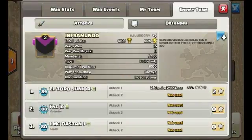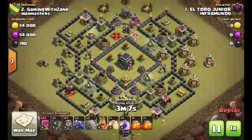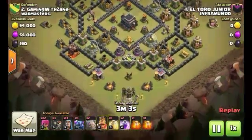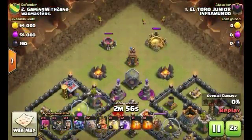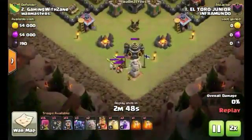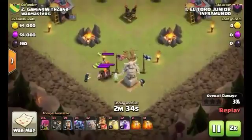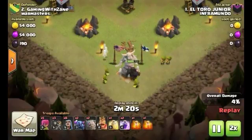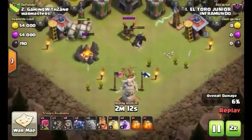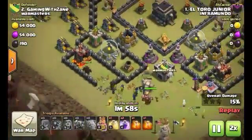Moving on to the enemy team - their number one is going to get attacking me. It was a 58% two-star. This is my war base - I've had this for about three wars now. He's going to the bottom. The Hog Riders and Valkyries are going in and out. See that Pekka on that Pekka statue? You've got some Pekkas, you've got some golems - things that are coming in that can wreck the whole base. Everything is funneling towards the middle except those Pekkas.